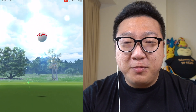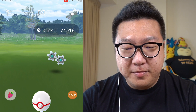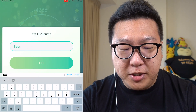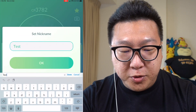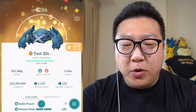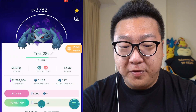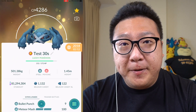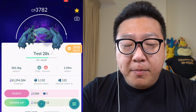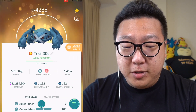So: the level 50 non-shadow Metagross took 30 seconds, and the level 40 Shadow Metagross took 28 seconds. The first Metagross lost about 20 HP, the second lost almost 50 HP because the Clefairy had Zap Cannon. Even accounting for that, in terms of DPS, the Shadow Metagross still beats the level 50 non-shadow Metagross.